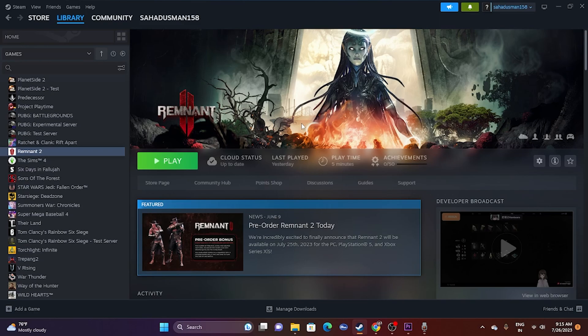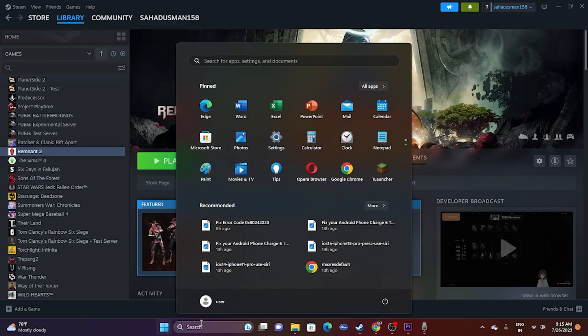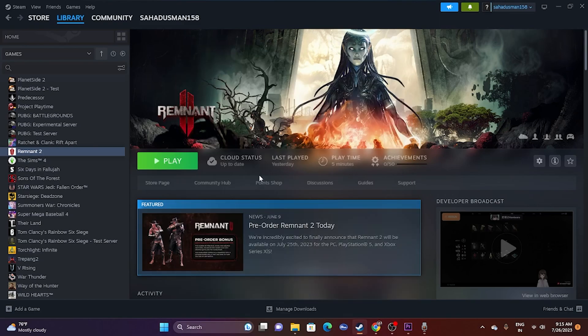The first fix when you're having an issue with the controller not working in Remnant 2 is to restart your PC. Go to the Start icon, click on it, and go for a restart. Once the restart is done, try launching the game. This is the basic step and restarting the PC has worked for many users.